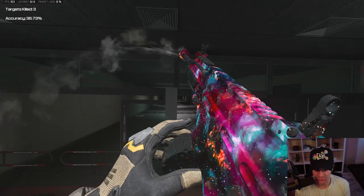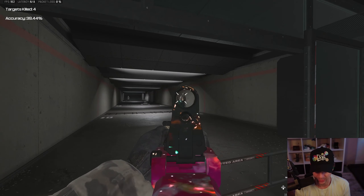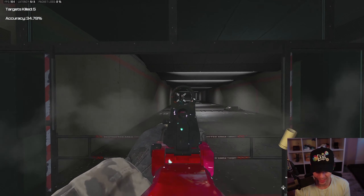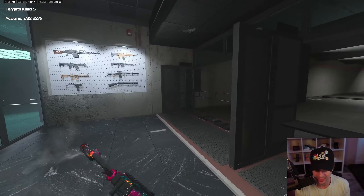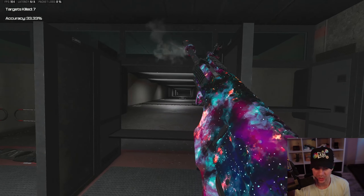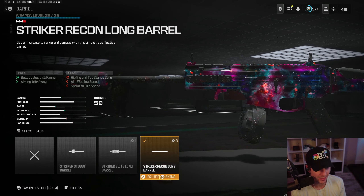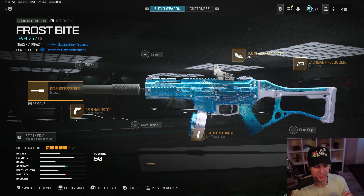On Rebirth Island your gunfights are going to be anywhere from zero meters in staircase fights up to about 15-20 meters. With an SMG that's your threshold. If I remember correctly, this Striker 9 build has that very fast TTK up to around 14 meters, making it a very good build. I recommend trying it out. There's also another Striker 9 build — the Frostbite blueprint from the Godzilla vs. Kong movie bundles.